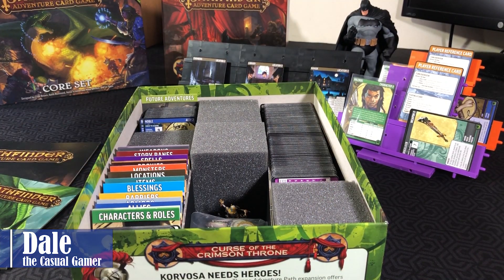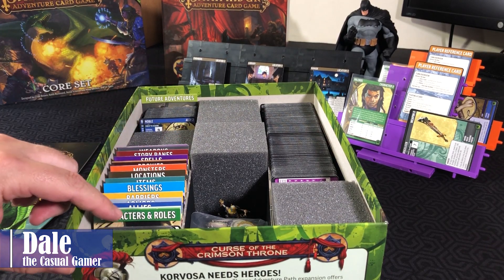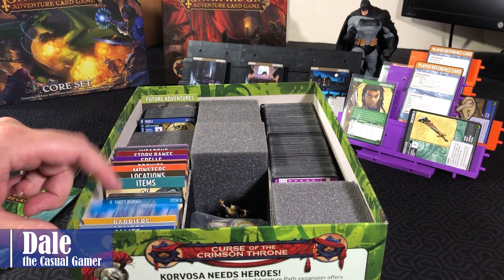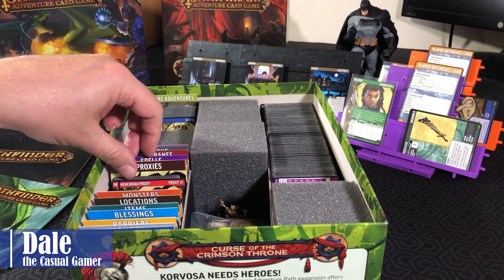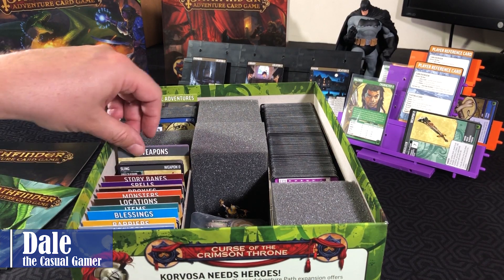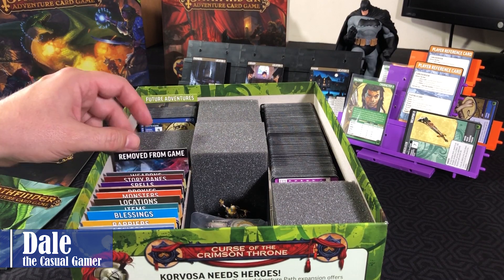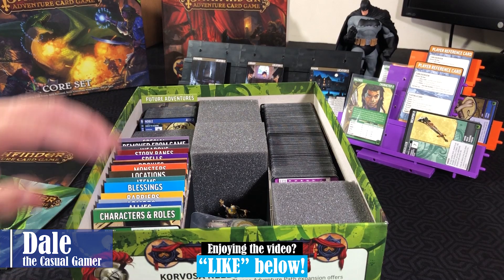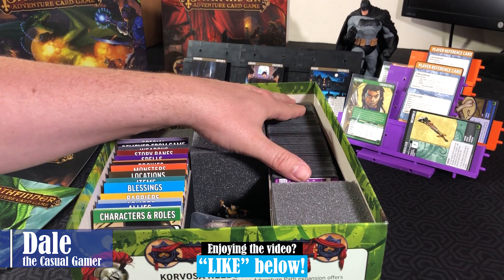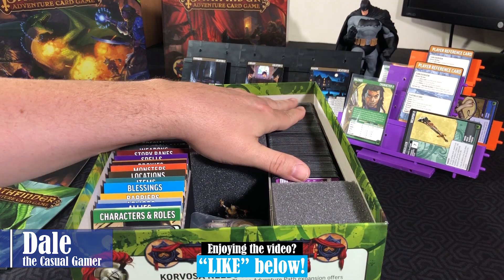I've got my cards situated. We have all the cards available in the vault. So we've got the characters, allies, armors, barriers, blessings, items, locations, monsters, proxies, scourges, spells, story banes, weapons, and wild cards — and removed from the game and special cards. Cards from the Core Set that are not ready to be put into the vault are in the back. And all these cards here are from the Curse of the Crimson Throne Adventure Pack.